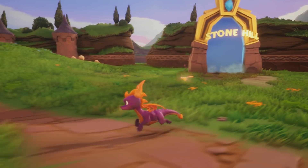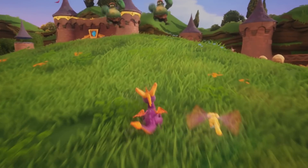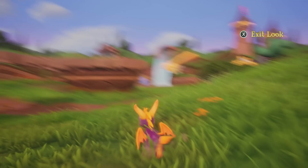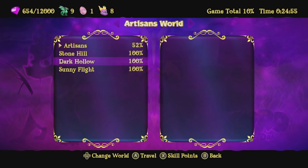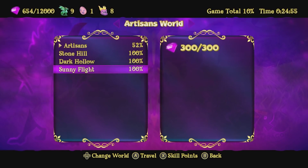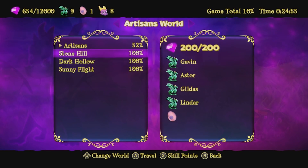Hello and welcome to more Spyro Reignited Trilogy! We are here in the Artisan World and I just want to give you guys a recap of what we've done so far. We got Stonehill, Dark Hollow, and Sunny Flight 100% done. 9 dragons saved, 1 dragon egg, as well as 654 out of the 12,000 treasure.